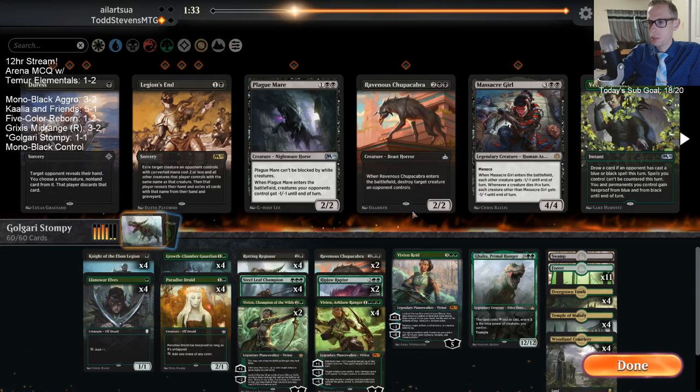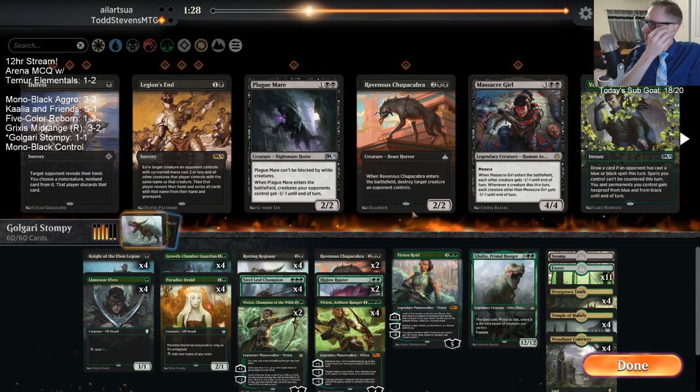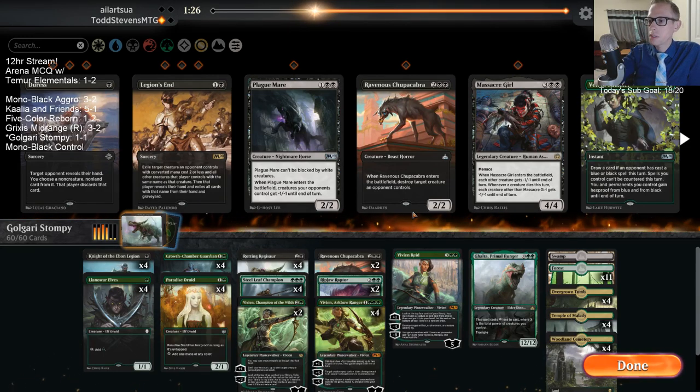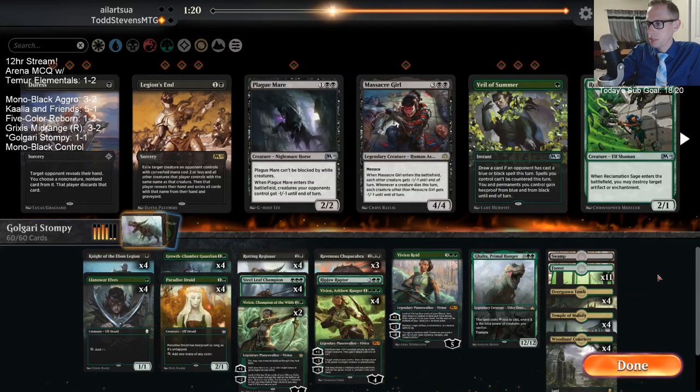Is there Blue-Green going on over there? Are they gonna be Cavalier Thorns? We'll play a Chupacabra instead of a Ripjaw.